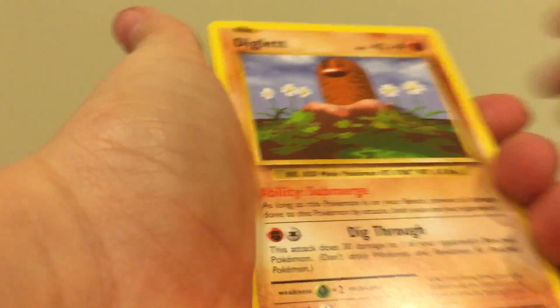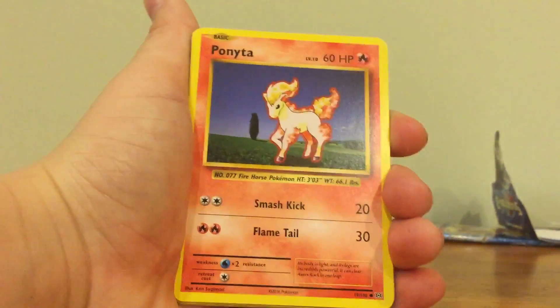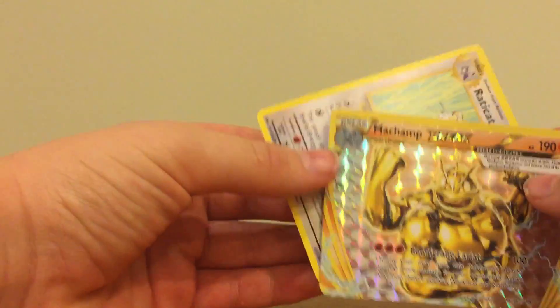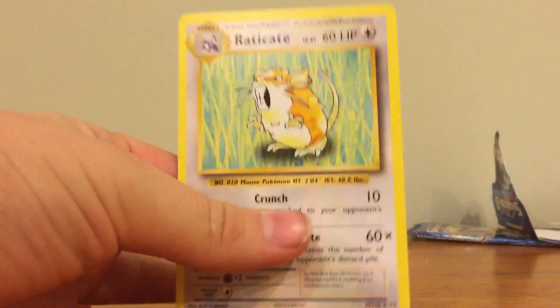We got a Diglett, a Seel, a Nidoran Male, a Ponyta, a Doduo, a Blastoise Spirit Link, Energy Retrieval, Kakuna — and guys, a Machamp Break! Awesome pull, and a regular rare Raticate.